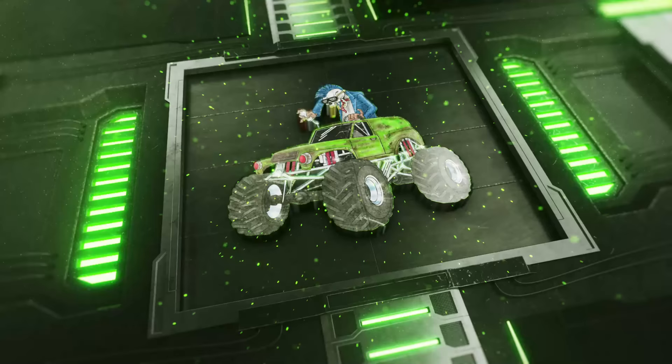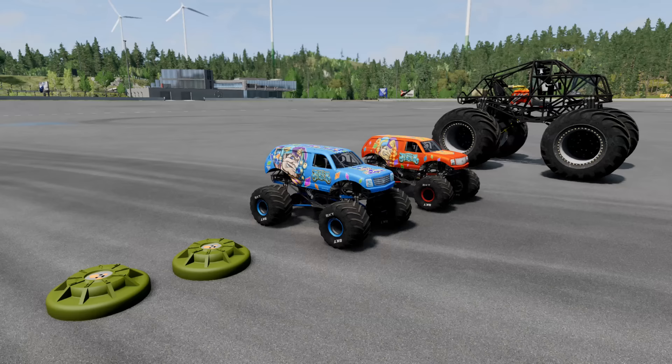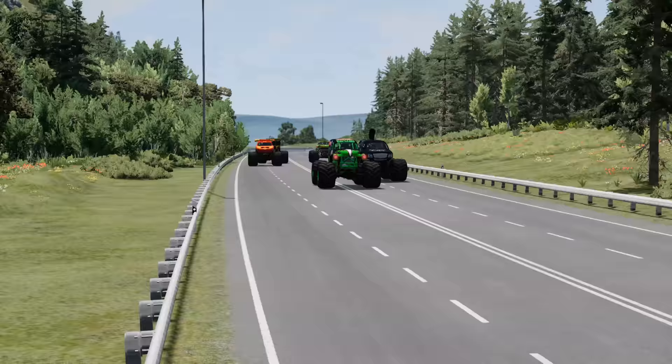All right, guys, here's our team. We've got Avenger, Monster Mutt Rottweiler, Mohawk Warrior, Gravedigger, El Toro Loco, and Earthshaker. Here's our power-ups that we're going to be bringing with us. We've got two mines, two radio control Jesters, and a frame with the super-sized BKT tires. We're all ready to go. Now let's hit the road.